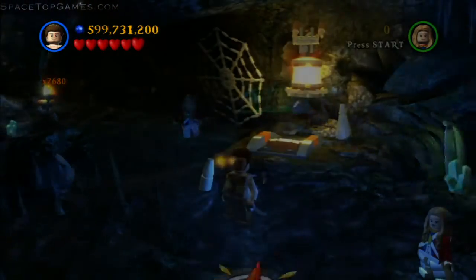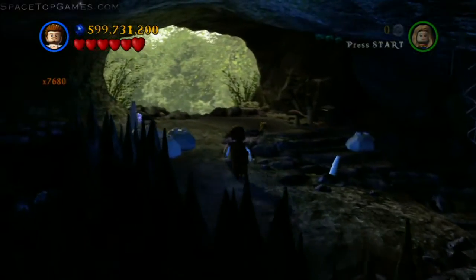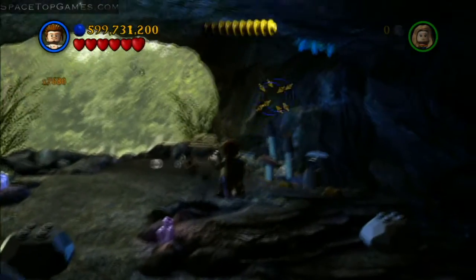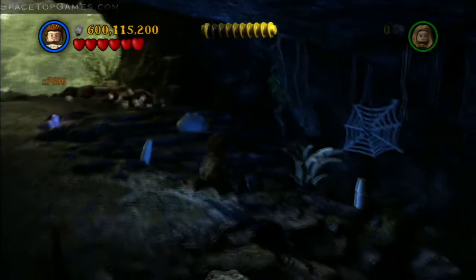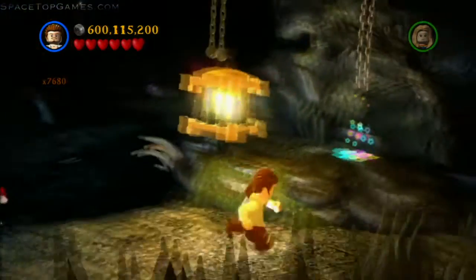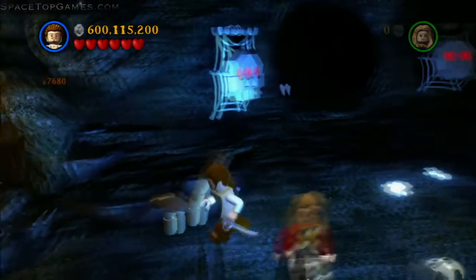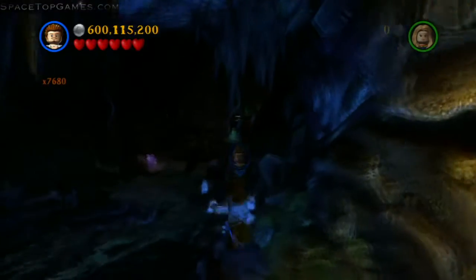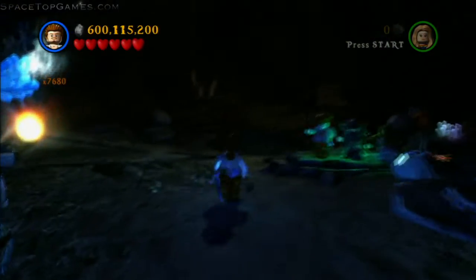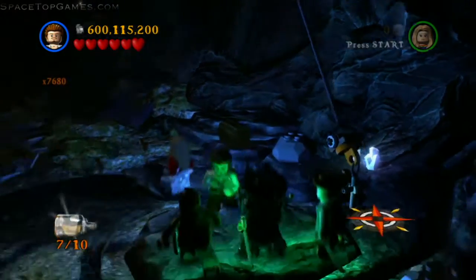The sixth minikit requires shooting down three sets of bats, located inside the cave. You can use anyone with projectiles — I'm using Will Turner. The first set of bats is near the cave entrance, though the LEGO mushrooms below them make aiming tricky. The second set is to the right where you fought the spiders, and the third set is farther into the cave where you pulled open the box. Once you get the third set, the minikit appears.